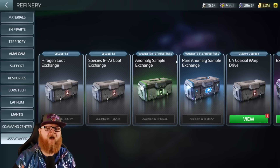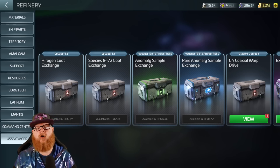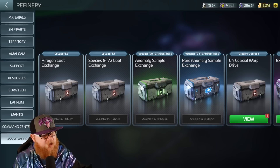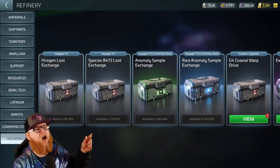Then you get to the anomaly refineries, which are going to give you your artifacts and help you unlock more things in the game, as well as more ship parts and things of that nature. If you're curious about the exact amounts, all you do is go to our Discord where we have an entire spreadsheet covering everything you can imagine.